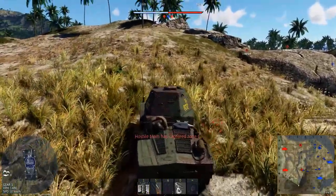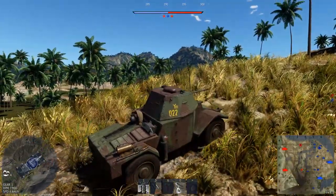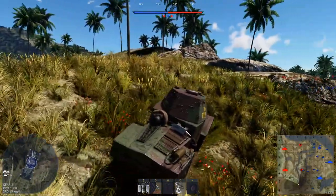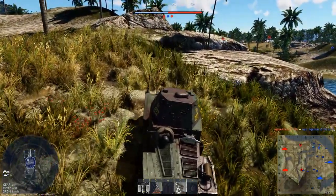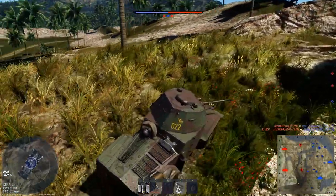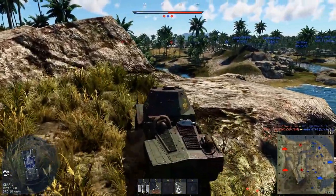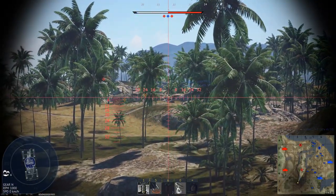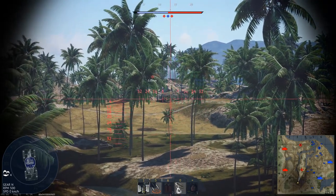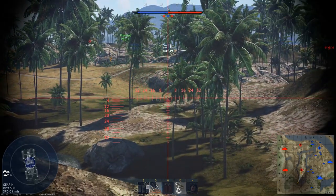Once we get to a position the problem is it's hard to get there with this thing, and when you do get to a proper position you don't have a really good gun to use it. There we go — what's that? A BT. We can go through the smaller targets because it's much easier to kill crew. Got his engine. Let's try to go for his turret maybe.